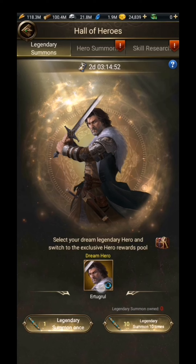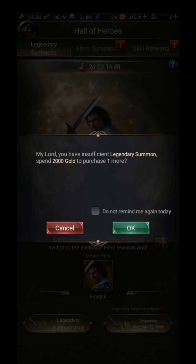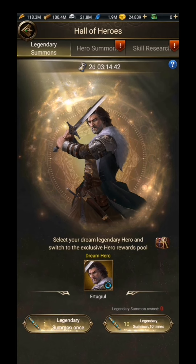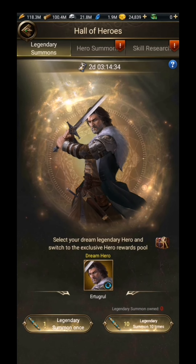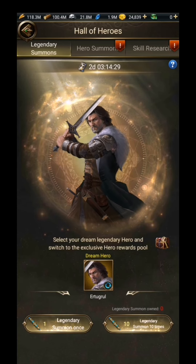For each legendary summon you need to spend 2000 gold — 2k gold. So if you want to summon a legendary hero you have to spend your gold. As you see, I have saved 24k gold for this event. This is my farm account, not my main account.